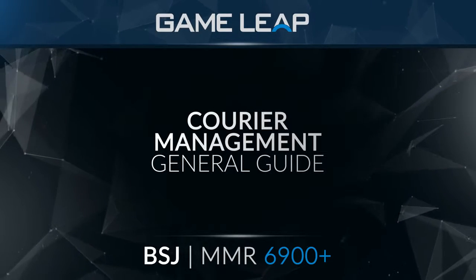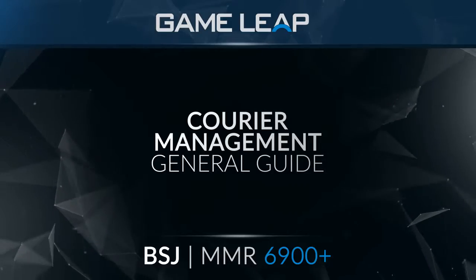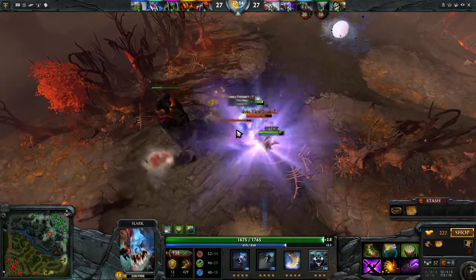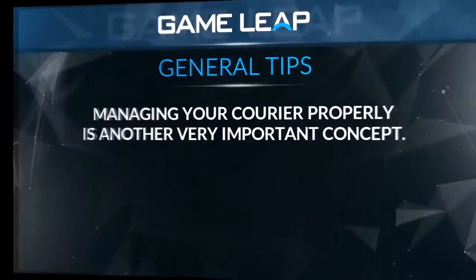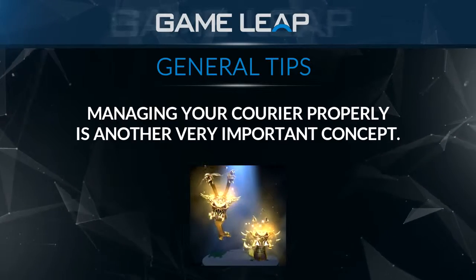Hello, this is BSJ and this video is going to be a guide on how to properly manage the courier as a carry player. A lot of times people ask what's the difference between when you buy treads and when you buy a Kaya if you're a Slark — which one do you go first? A lot of the time this goes along with slot management. As a carry player, one of the most important things people do wrong is courier management.